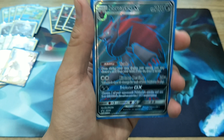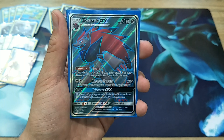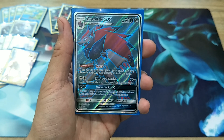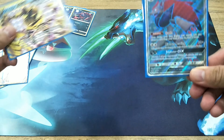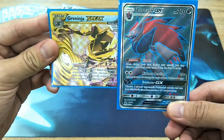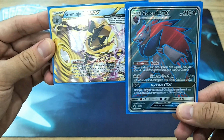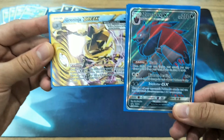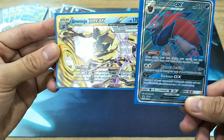For the Zoroark GX here, Righteous Beating is actually dealing 120 damage if we have a full Bench, and with Choice Band it deals 150. Combining two Shurikens for 60 and Righteous Beating for 150, it's going to deal 210 damage. If we have two Water Energies and a Guzma, we are actually going to be dealing 250 damage, which is a lot.